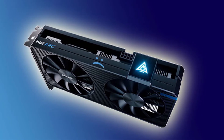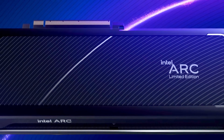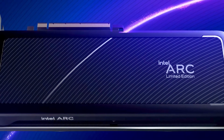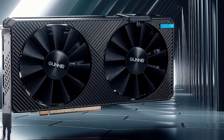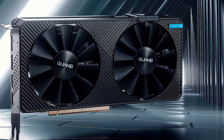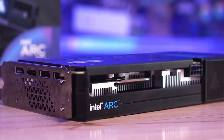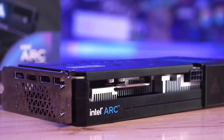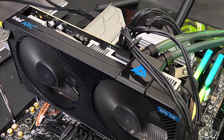In TimeSpy, the A380 achieves a score of 5,170, with the GTX 1650 getting 3,620, the RX 6400 achieving 3,650, the RX 6500 XT improving slightly to 4,773, and the RTX 3050 winning with 6,250. Although in gaming benchmarks the leaderboard changes, with the ARC A380 now falling behind the rest of the low-end offerings.